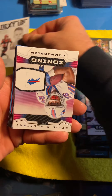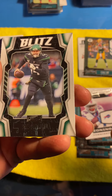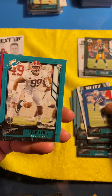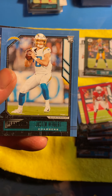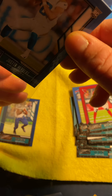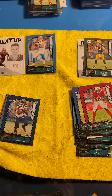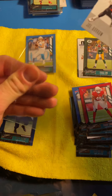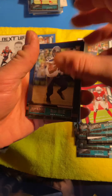Joe Burrow! Here we go baby. Devin Singletary. Sam Darnold. Zach Moss. Mecole Hardman — I'm just gonna stop. Put this in a little sleeve here. Very nice. Justin Herbert — pretty fire. I'm going to sleeve this Burrow while I am paused, if you don't mind. Pick up where we left off here. Very nice.